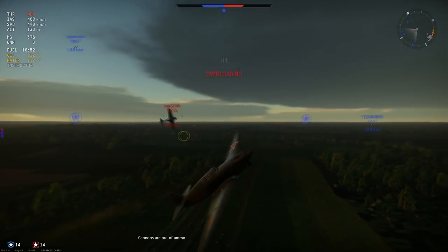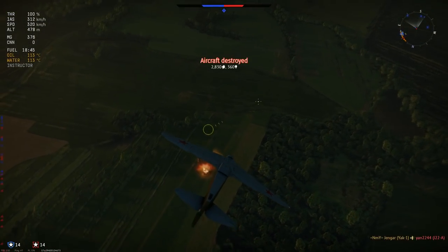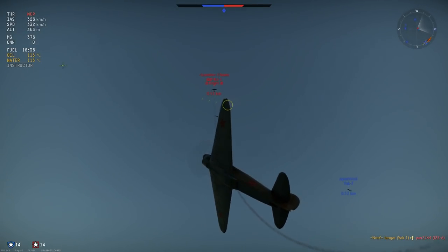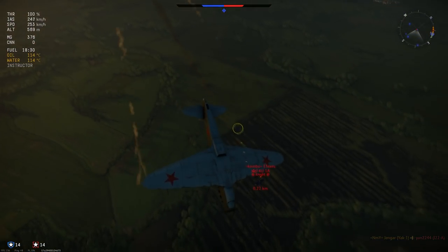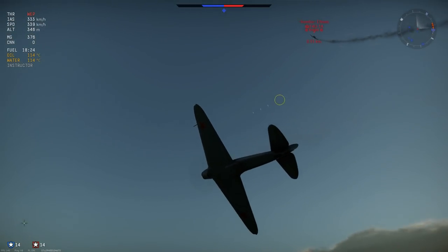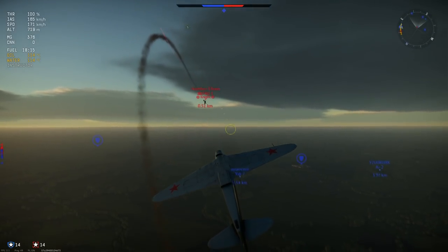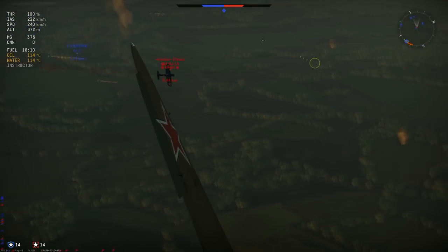The top speed in a dive is 648 before she redlines, and 700 before she rips apart. That is a bit of a downer — only a 52 kilometer an hour gap. And this plane does accelerate quite nicely in a dive. So that 50 kilometer an hour window before she rips from the redline doesn't give you a lot of time, which is why you see so many Yaks ripping apart in a dive — people pull out too late and they rip.